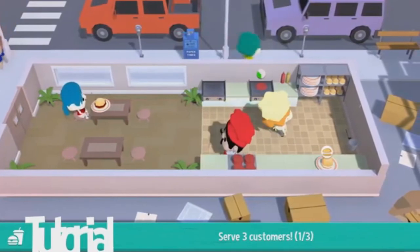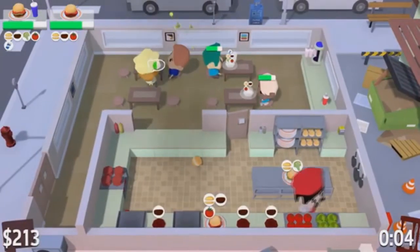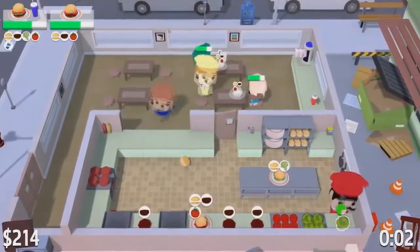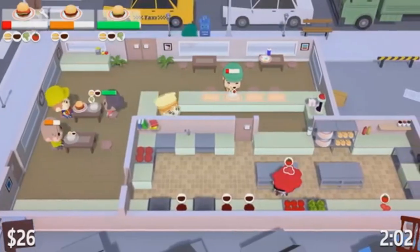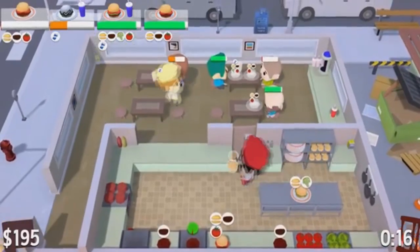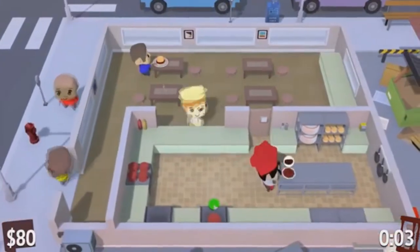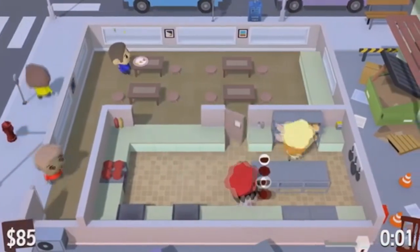It starts off simple with burgers in a tiny cafe, but before you know it you'll be making baked potatoes, frying chicken, and serving up ice cream — all while the very real customers get progressively angrier. On the up side, there aren't any dishes to deal with, just the guilt of ignoring customer after customer as you desperately try and deliver the right flavour of milkshake.